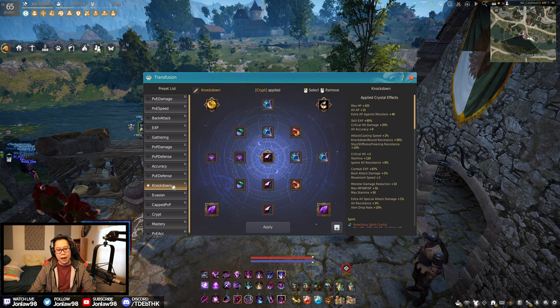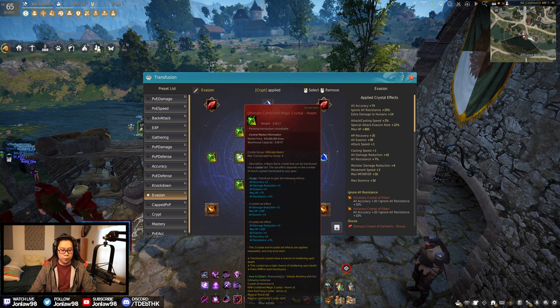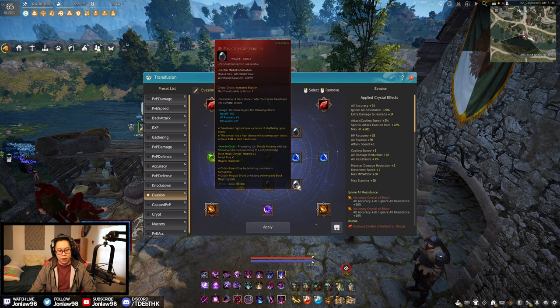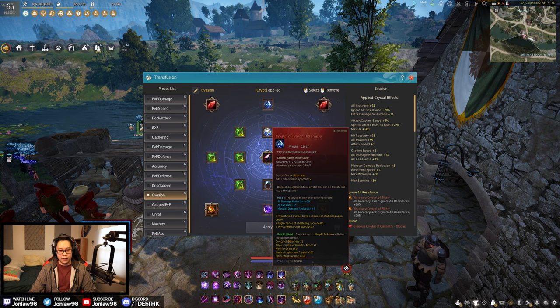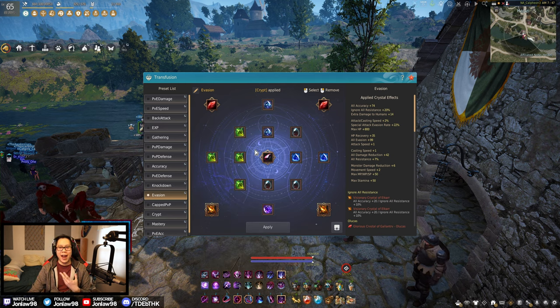For evasion players, this is my evasion setup — and this is PvP specifically. We have four Hooms for defensive and accuracy because you need accuracy in PvP, human damage, and cast speed since attack and cast speed are always nice. Harpias are here because this is the evasion build — you want more evasion. Double Frozen Bitterness gives 12 evasion times two, plus your standard special evasion crystals and a Viper for more accuracy. It's a defensive evasion build — you won't do as much damage, but if you're stacking evasion, it is what it is.